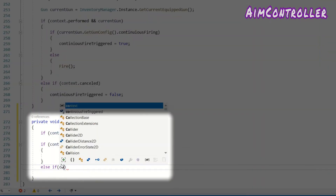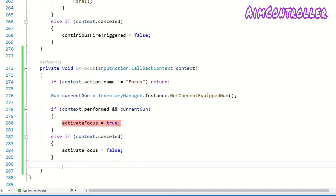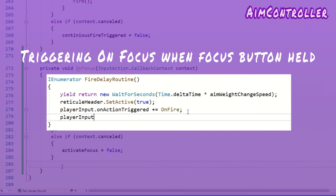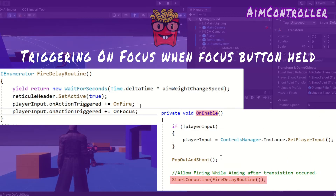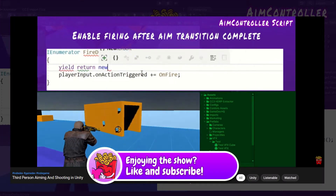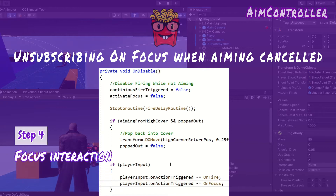In the aim controller, I create an input method called on focus. When the button is held down and the player is armed, I set a boolean called activate focus to true; when released, set to false. I've subscribed the method to the player input on action triggered event, which is called when any button is pressed, so I must ensure the triggered action's name is focus before executing the code. This fire delay coroutine is called in on enable — check out my aiming and shooting video if you're curious why this delay is necessary. In on disable, the method unsubscribes from the event so that when the aim controller is disabled, on focus is no longer called, as bullet time should only occur while aiming.